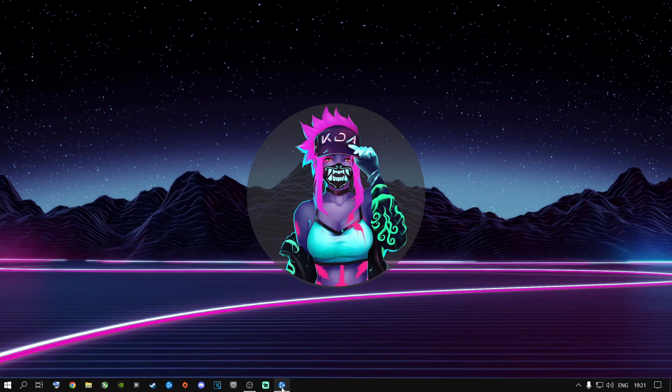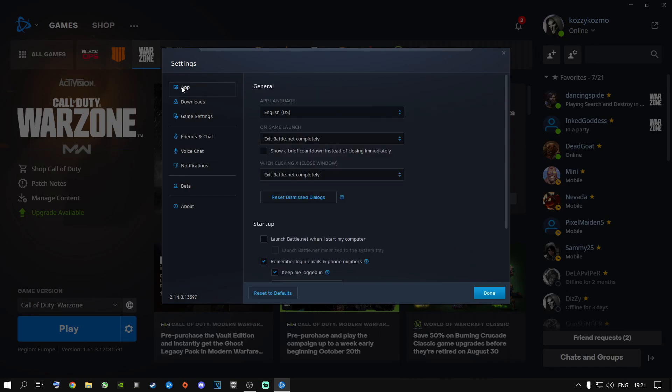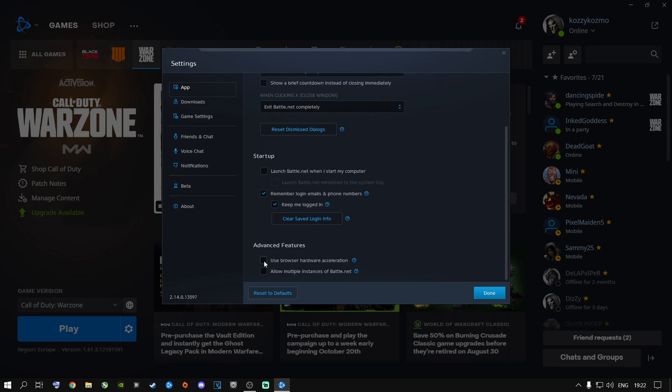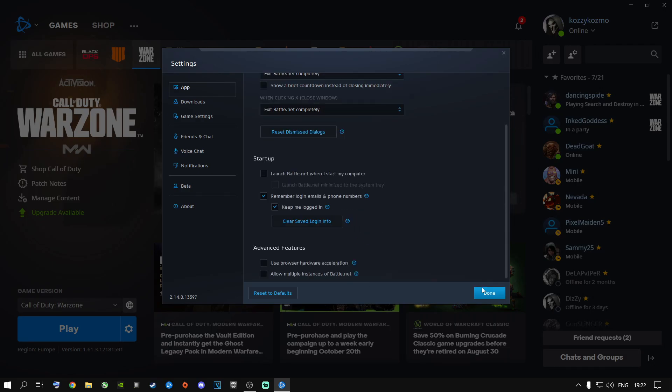Now open Battle.net. Go to Options, then Game Settings. Go to App and under 'On Game Launch' select 'Exit Battle.net completely.' Scroll all the way down and untick that box — make sure it's not ticked. If it was ticked and you untick it, it will ask you to restart Battle.net — go ahead and do so. I highly recommend changing those three settings and clicking Done.